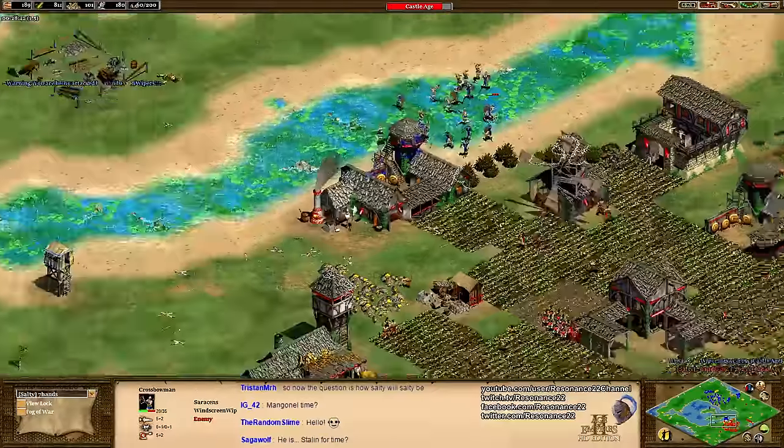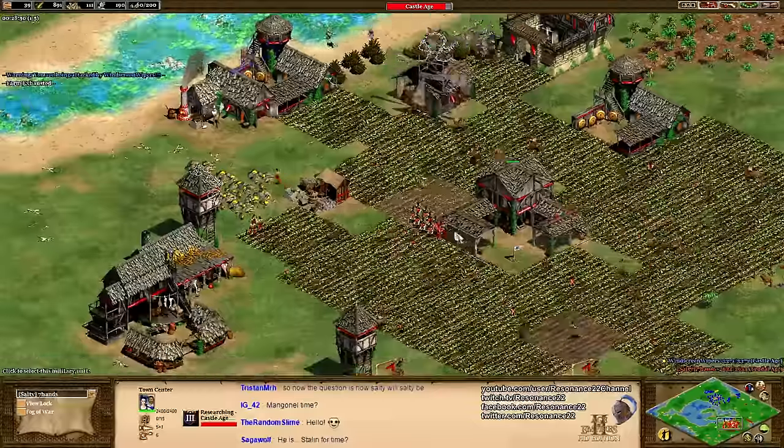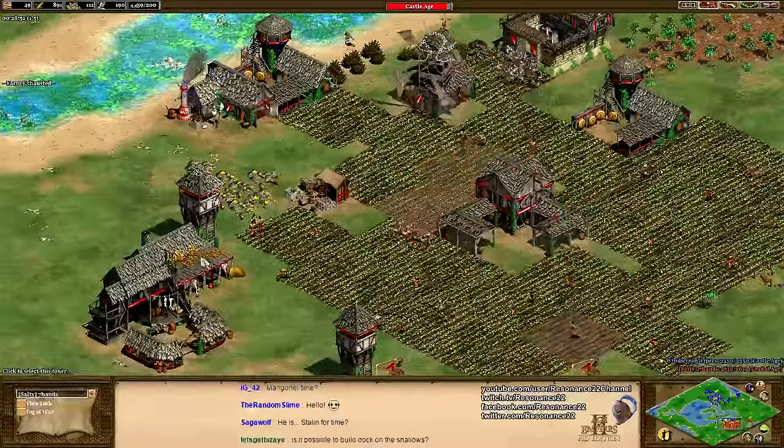Siege weapons are very slow, and if you want to actually apply the killing blow to your opponent — get through these watchtowers, get through this town center — you're going to need a mangonel or battering ram. If you build it in your own base, it's going to take way too long to actually get there, and by that time your window of opportunity will be long gone. Also really clever of Red to leave his forage bushes arranged in a way that creates a little bit of makeshift wall. But here come the Saracen team bonus in action — tearing right through those palisade walls.